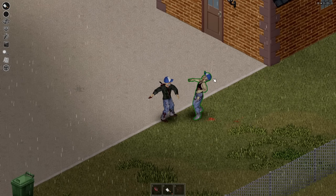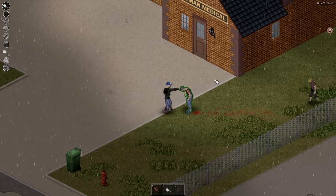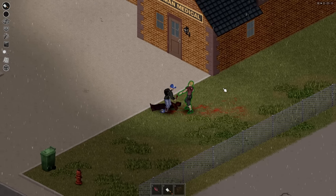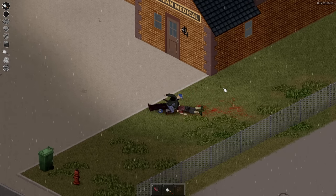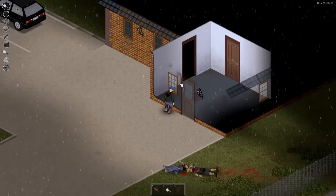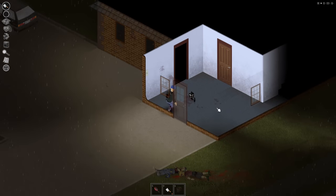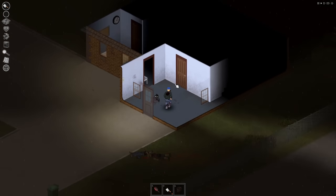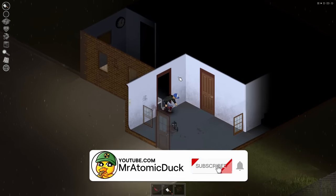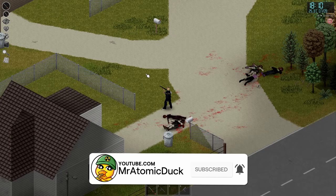Hey folks and welcome back to the channel for another one of my Project Zomboid guides. In this one, I wanted to visit one of the areas that I think a lot of beginner players don't understand when first approaching Project Zomboid, and that's the items that you need to be on the lookout for. There's a raft of information to take in when jumping in for the first time, so in this video I'll be covering those must-have items that you can't afford to miss. If you find this video useful or catch something you didn't know before, drop it a like and consider subscribing for more tips, guides and gameplay.